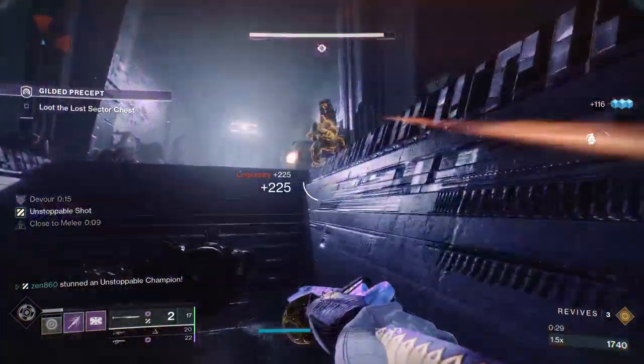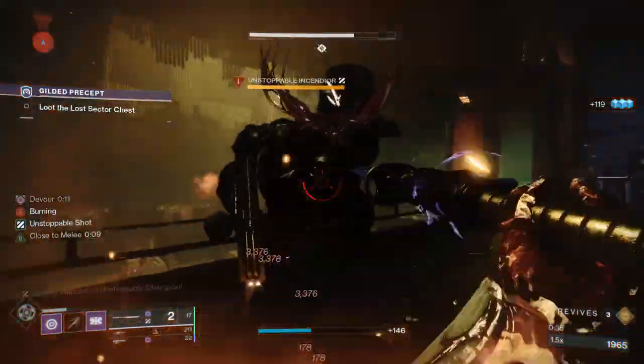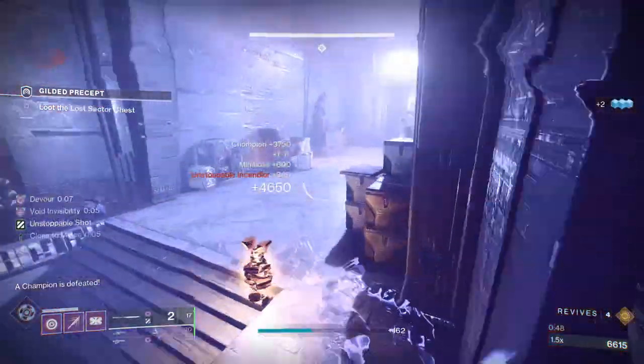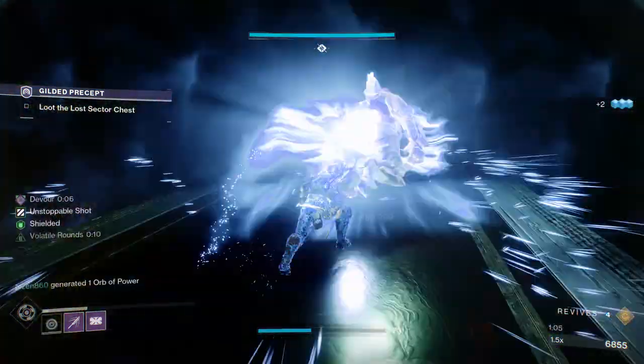We'll stun that guy just to take care of the rest of the ads and then go back to him. For the unstoppable, all you do is hold up your shield when he starts attacking and just melee him down. He dies very easily, especially since this has overcharged glaives. Take care of him and then we'll just run through this hallway. Throw your grenade at them, take care of these guys, and then proceed to the next room.